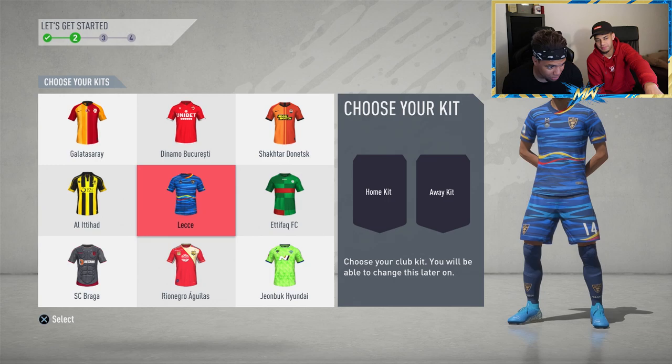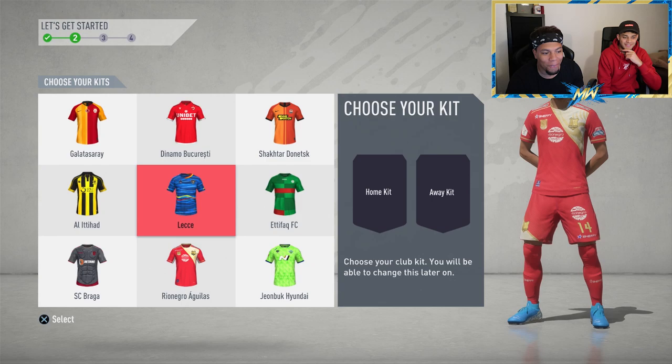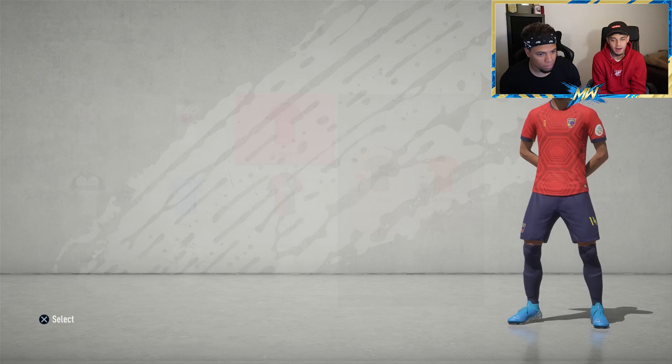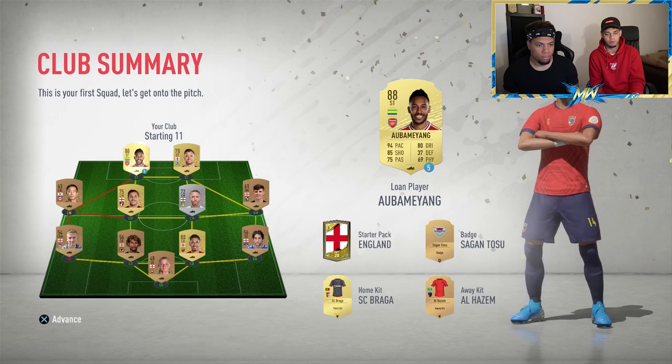This is where returning Ultimate Team players get the option to open packs once you've selected your kits. There are two kit options — one in the bottom left that looks like armor, and one in the bottom right. We're going with Braga because it looks cool — never seen that before. Once you pick your team you select your home and away kit, then pick your crest.